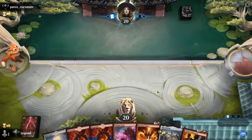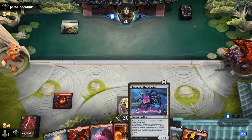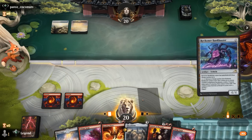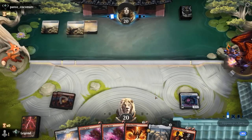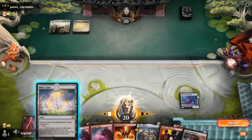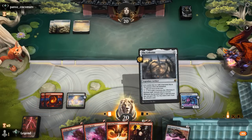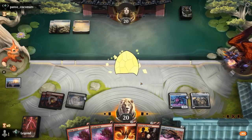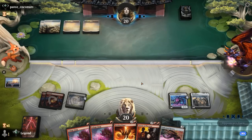We're on the draw and the hand seems fine — early Voltage Surge and Rending Flame. Against Blue-White, if it's control then Bankbuster is great as well as Visions; if it's Soldiers then the spot removal will come in handy. Let's try Bankbuster. Do we want to play The Celestus or draw with Bankbuster? I think Celestus is fine — it'll make it more likely that we can play Visions next turn. The opponent hasn't played anything yet so they're probably on a control deck.